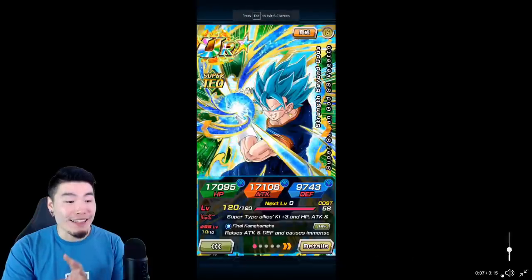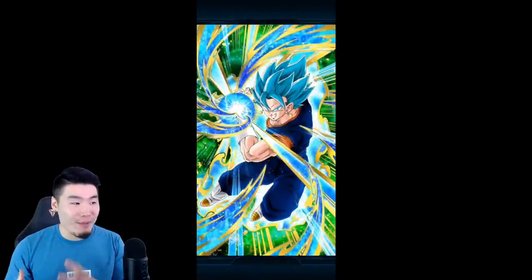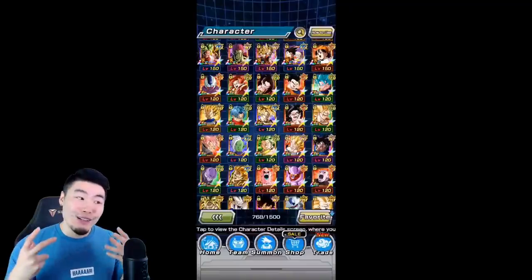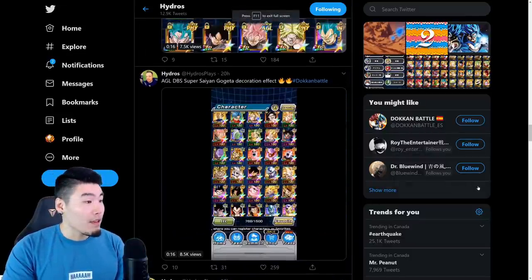But there are also some that just look amazing, like this Vegito Blue right here. I love that swirling effect going into the Kamehameha — that looks phenomenal. The aura and everything looks great.